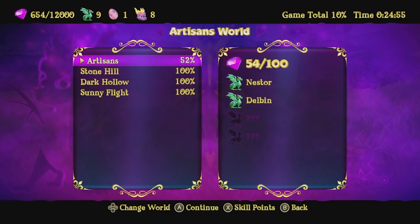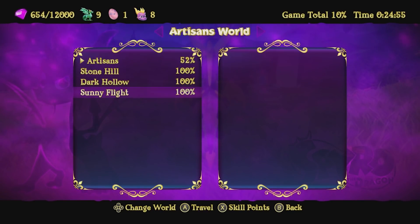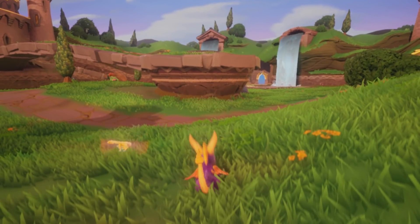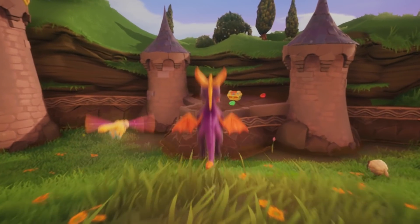Today we're gonna get the hub world for the Artisan's World done, and there's only two other levels so we'll probably finish off the Artisan's World entirely today. We also have some skill points we can do — one of them is in the Artisan World itself and one is in Town Square, which is another level inside this world. We're gonna go for those as well.